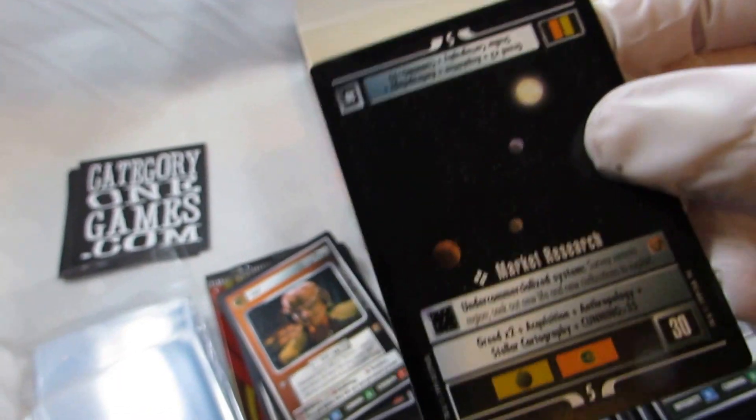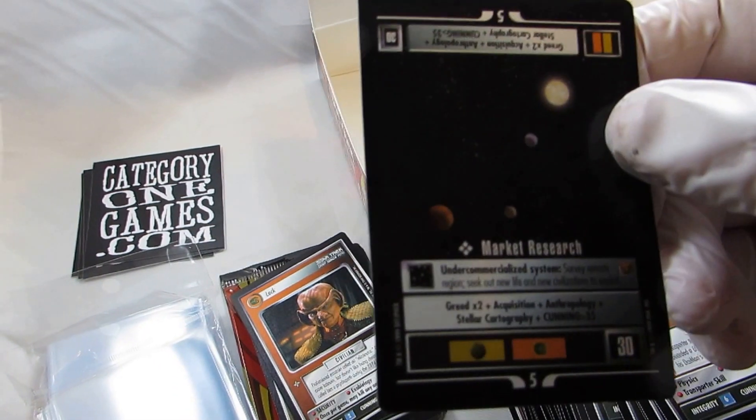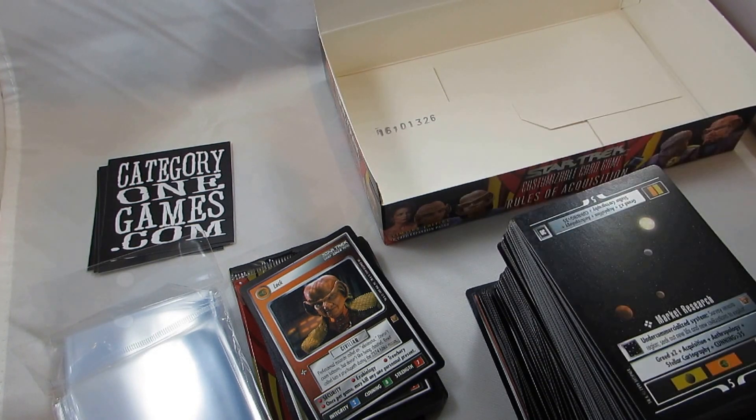Now, if you get some Decipher cards and you see that they've got streaking on them, just take your finger, clear it off, and you'll see that film comes off. As long as you haven't touched it with bare hands, that film will come off and it looks near mint like it should. But a lot of times people would get these Decipher cards straight from the pack without wearing gloves, touch it, and the thumbprint would instantly go on it — it would dry like that, and your card is no longer near mint.